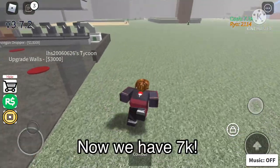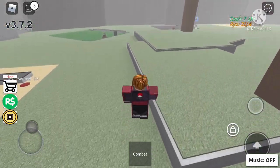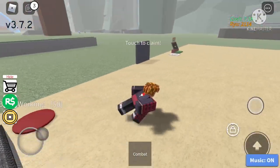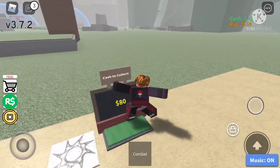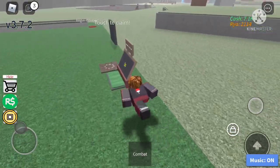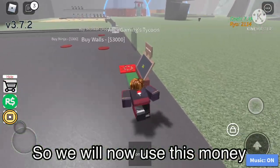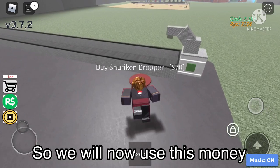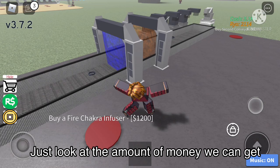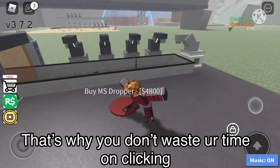Now we have 7k, so that can get us some pretty good droppers — maybe five droppers. I'm pretty sure that's about all we can still steal because people have roof barriers, and sometimes people leave money here. We should have started the tycoon there to get 100% of that money, but it's totally fine. Now we're going to go back to our tycoon and start upgrading — upgrades, upgrades, upgrades. Look how fast we can get all these droppers. That is why you don't spend your time clicking — time is key.